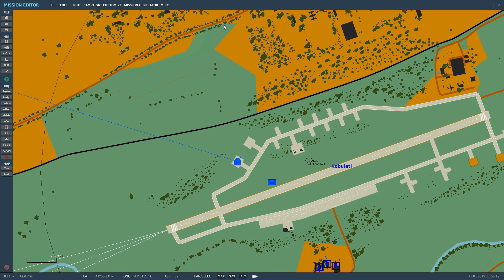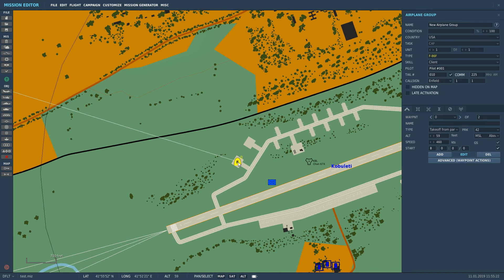It's very simple. The reason we're in the mission editor is because the UHF radio in the Sabre only works with presets. You cannot type in manual frequencies in the cockpit.